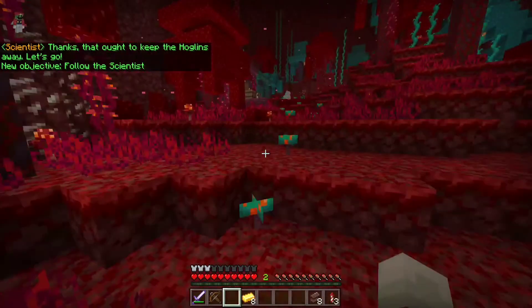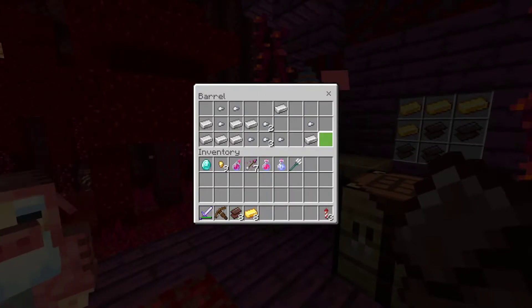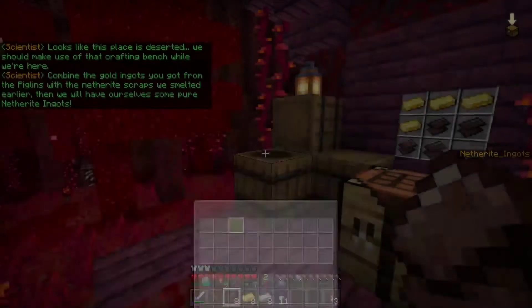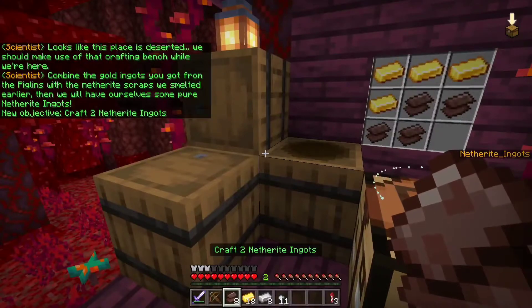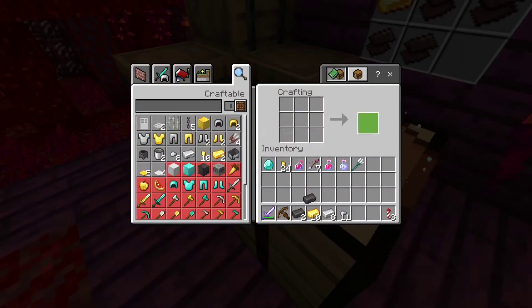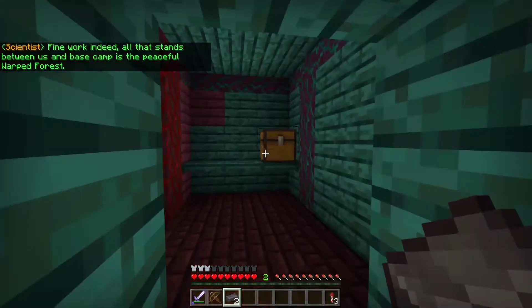Scientists and slime — we're on our way. Looks like this place is deserted. We should make use of that crafting bench while we're here. Combine the gold ingots you got from the piglins with the netherite scraps we smelted earlier, then we will have ourselves some pure netherite ingots. I don't care about glowstone. Netherite ingot. Fine work indeed. All that stands between us and base camp is the peaceful warped forest.